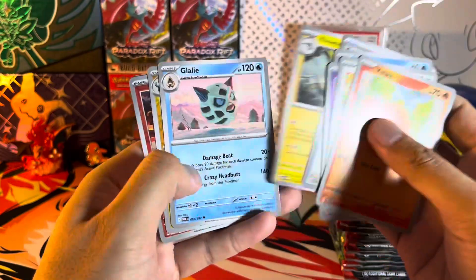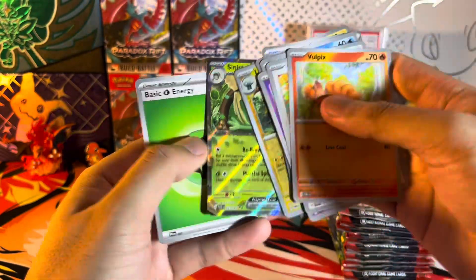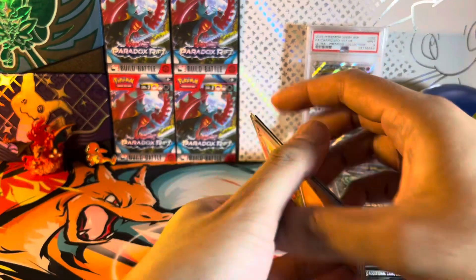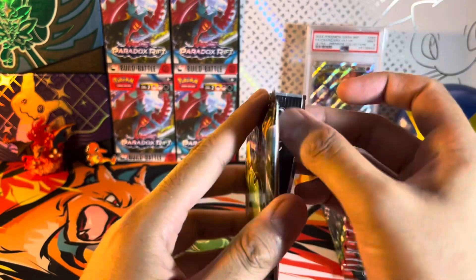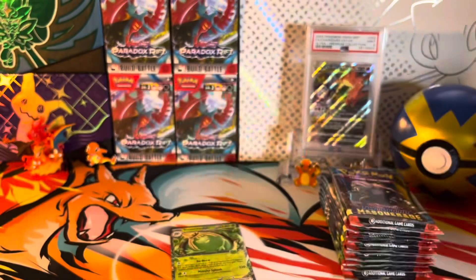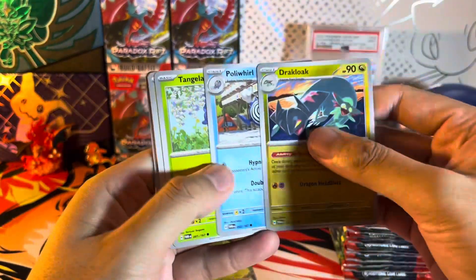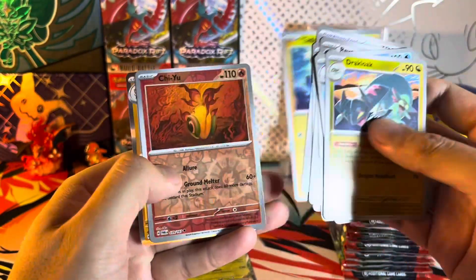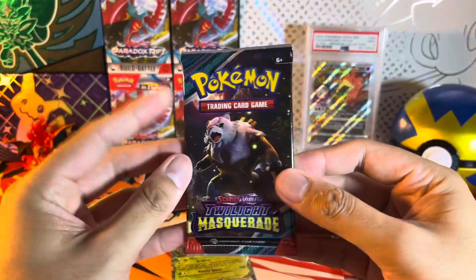Back to Twilight Masquerade — oh there you go, Sinistea Shot EX! I'll take the EX pull for the first pack, very nice. It's nice to be back to Twilight Masquerade. I would hopefully love to pull that Greninja EX special illustration rare, or any other big hitter cards of course. Hoping we can pull one of those today. Got Hisuian Arcanine for the second pack — it's a regular hollow.